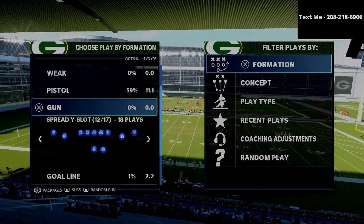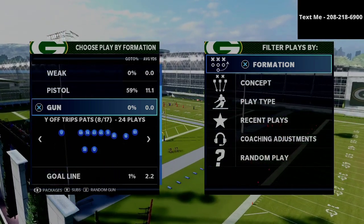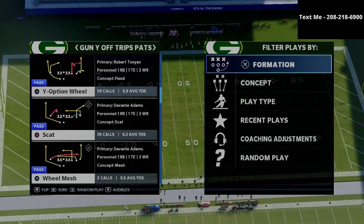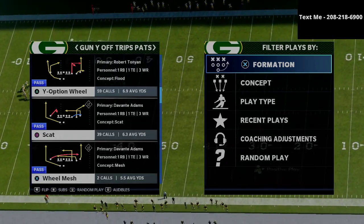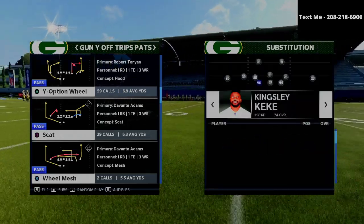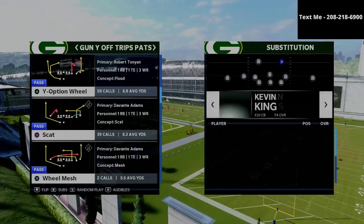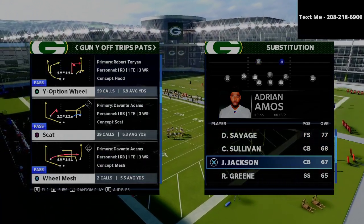I'm really excited to be sharing this with you. I actually wrote an entire e-book on the New England Patriots playbook where we literally broke down every single formation. But by far, this is my favorite formation to run. It's very fun and just a very unique, awkward formation. Before we dive in, I wanted to let you know that you can get a free version of this U-Trips offensive scheme just by texting the word Madden to 208-218-6900.